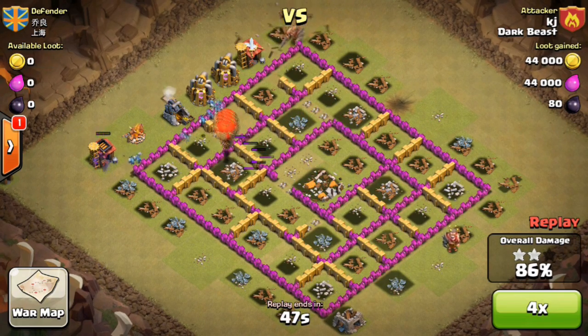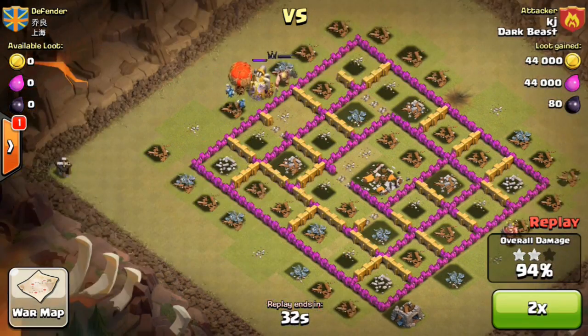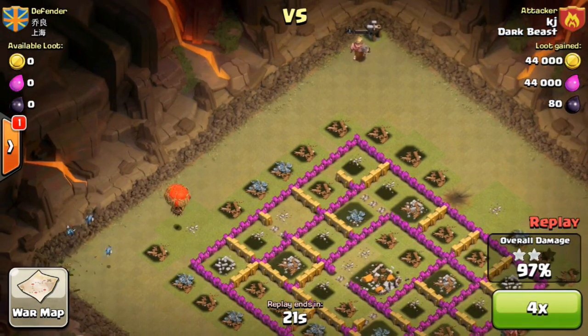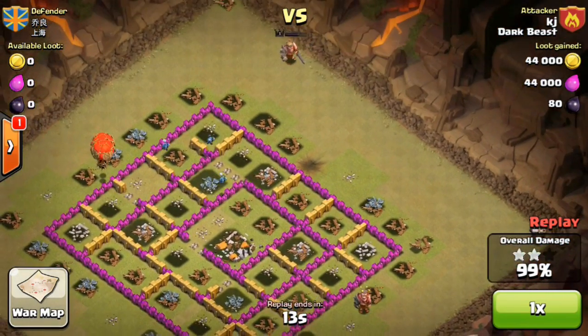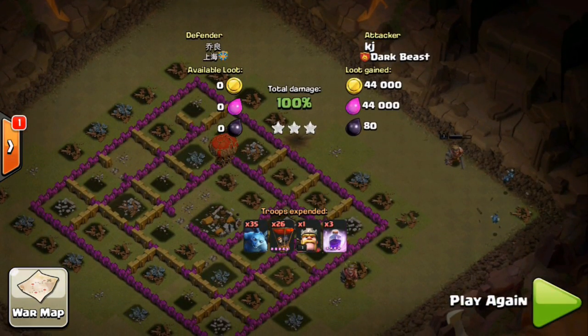The balloons group up - fast forwarding because he already destroyed all the defenses. Now he's just trying to destroy the rest to get a bit more loot. He goes and destroys the remaining huts - there's one more to go, he's almost running out of time - and boom, he destroys the final one. Hope you guys enjoyed the first attack for today.